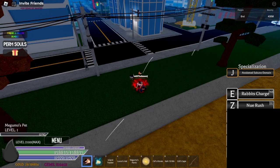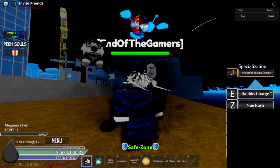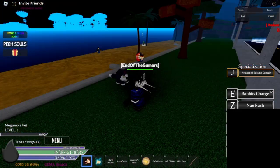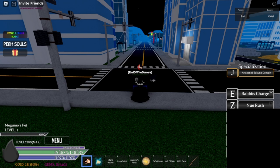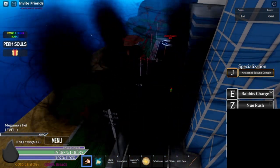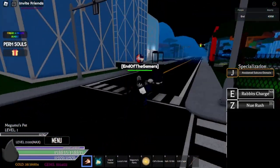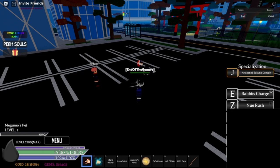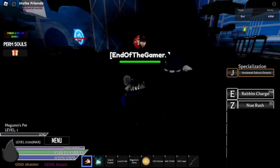Next up is Ten Shadows Mode. Let me take off this accessory — here we go, Ten Shadows Mode. As you see, it really fits the name. I like it. This is Ten Shadows Mode and it gives buffs and all that. Then let's move on to our last skill: Complete Domain Expansion. There's a lot of lag but this one definitely looks really cool. He does the motion and — okay, this is really cool. You can't really see everything but yeah, this is cool.